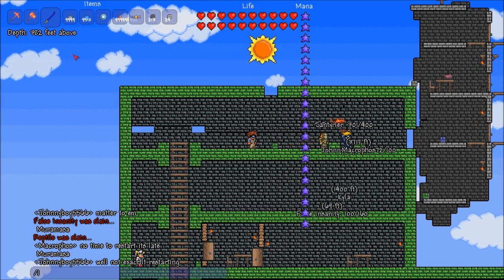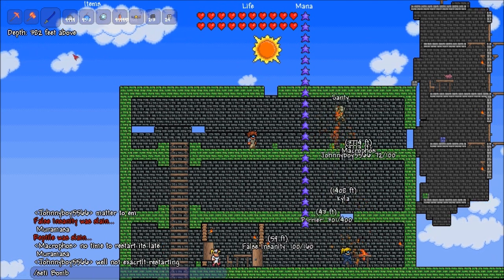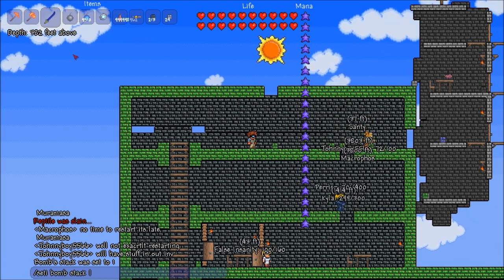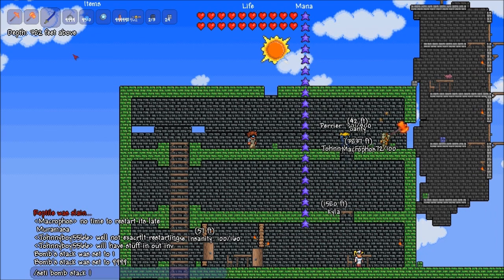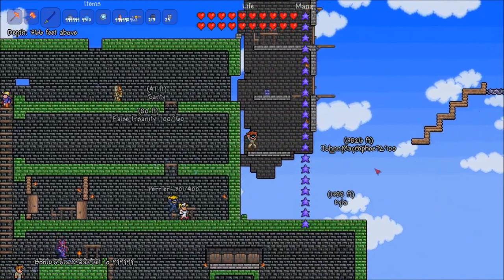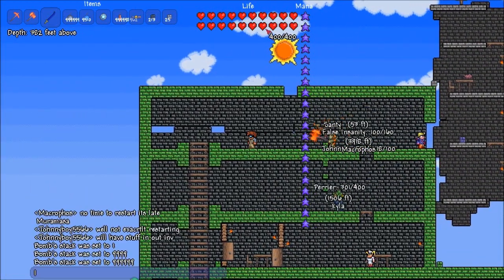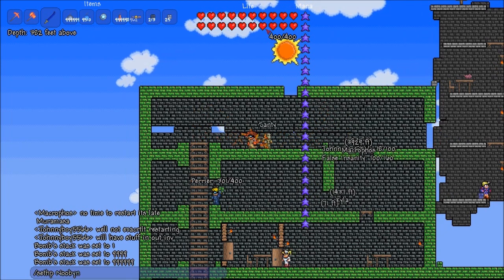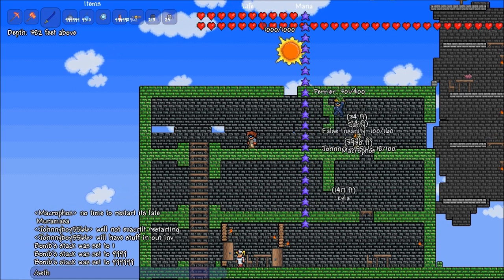That's not working, but what does work is pretty much everything else - bomb stack. I don't think that's enough. Yeah, I've gotten that working. As you can see, I can now see the location of people that aren't on a team. Oh yeah, I can set my HP.